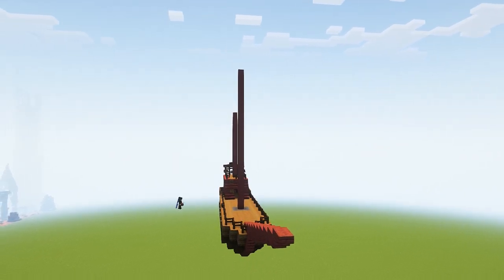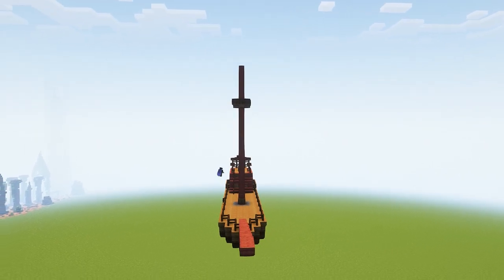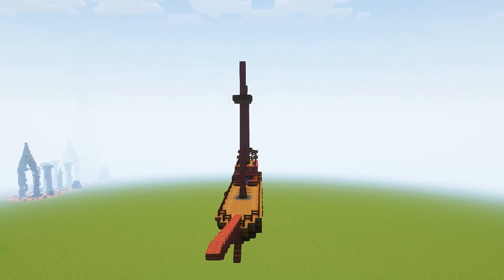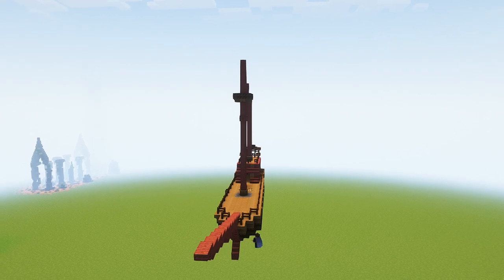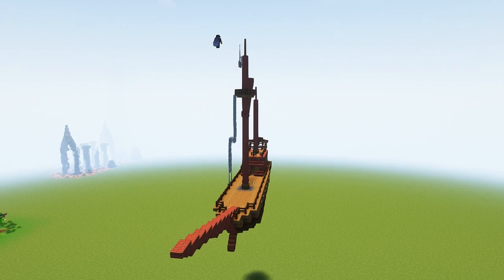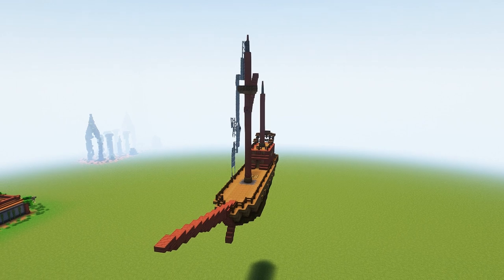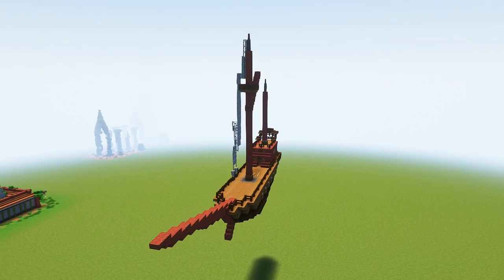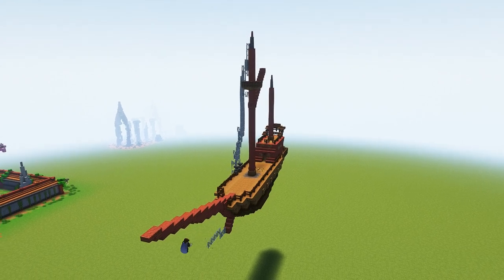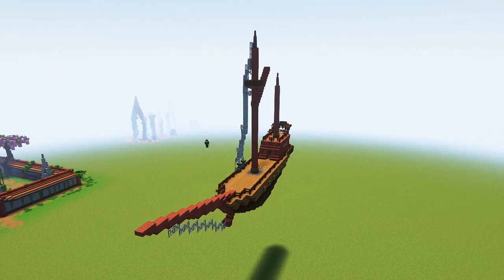Kind of comically long — I actually don't know the term for it, but whatever the beam is that goes on the front of the ship, I don't know what that's called. The rigging took a long time to figure out what blocks I wanted to use. I think I tried every single type of wooden fence, iron bars, and cobwebs — I tried everything — and eventually after a long time settled on dark oak wood. The shape was also hard to get with the rigging; getting an angle like that with fences and iron bars wasn't easy for me.